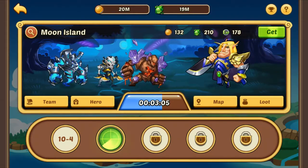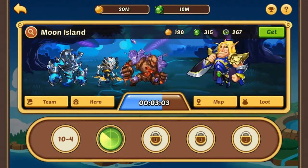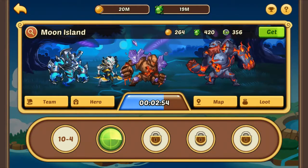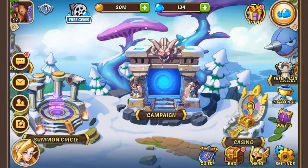The game explains this — if you go to the top right corner you have a question mark, click on it and it says on the fifth roll: each offline auto fight lasts at most eight hours, beyond which no revenue will be granted. We have done that and now we're going to go back.